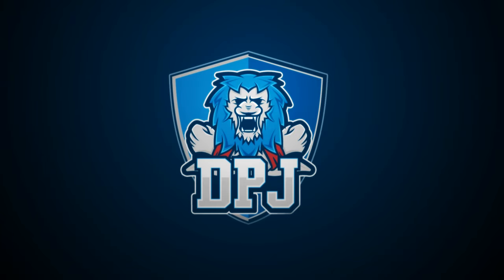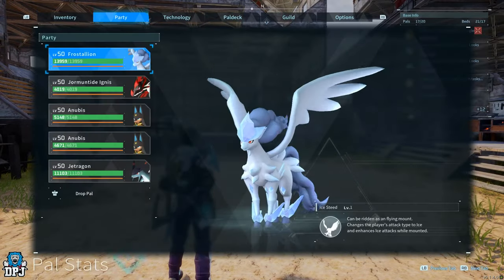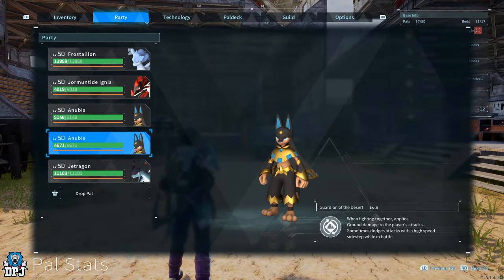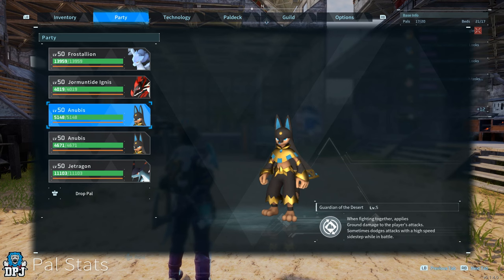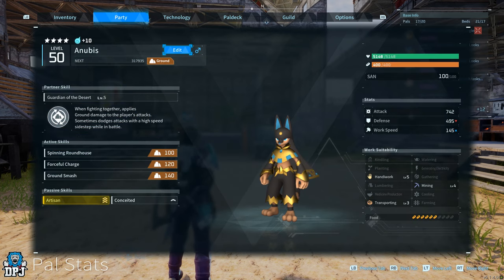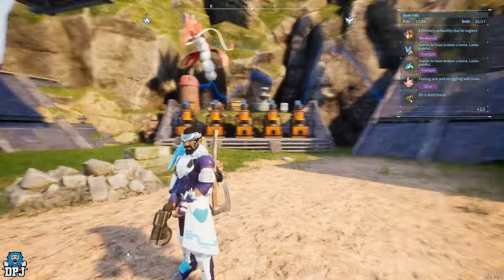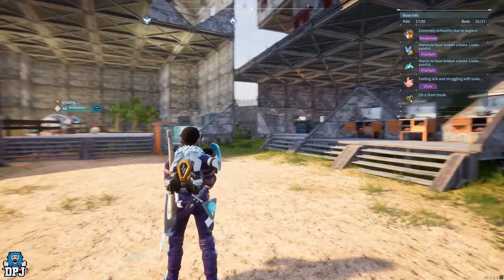We answer the question of what happens if you breed two maxed-out leveled-up Anubis. When I say maxed out and leveled up, I mean fully maxed out. I've sacrificed 116 other Anubises into these two - male and female - maxed them out with the Statue of Power. We breed them together today and see the outcome - do stats pass over?